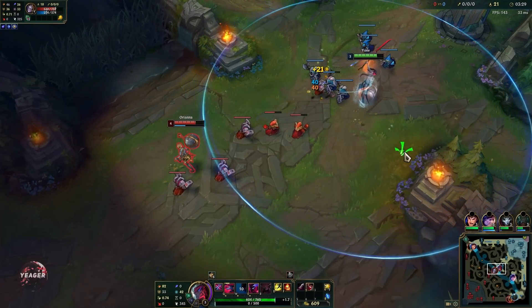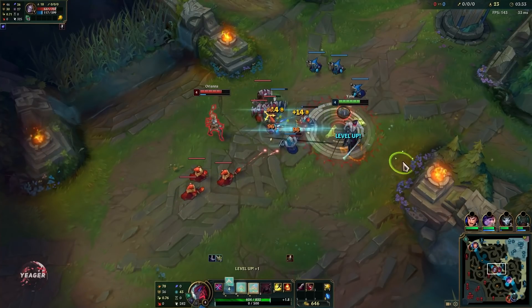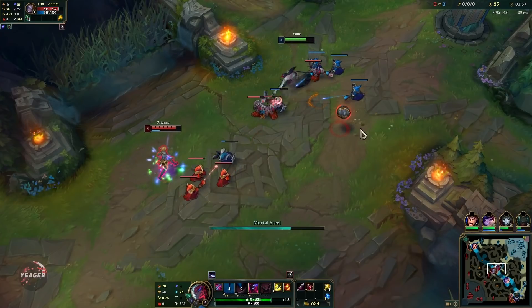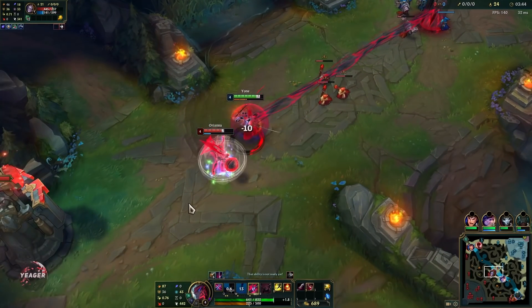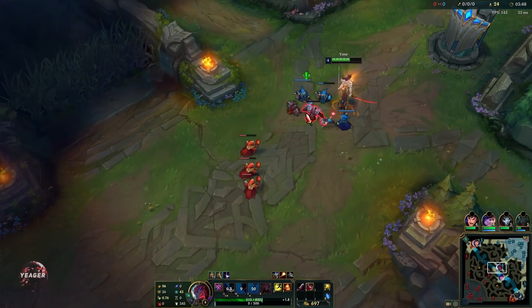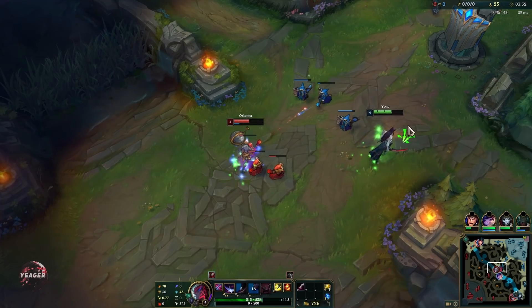Remember that on the first part of your E, you can use that dash to get past walls. For example, from the red buff to the dragon pit side, you can also do it in the mid lane and towards the raptor camp as well. There are lots of thin walls that you can use that E over, and it helps a lot with your mobility if you want to chase somebody down.